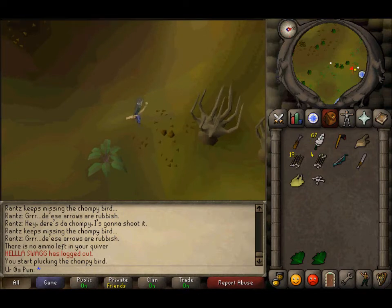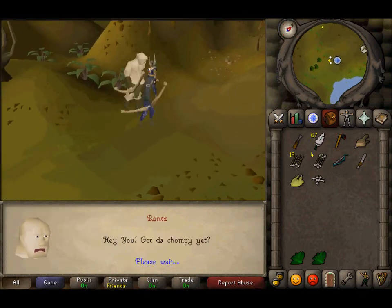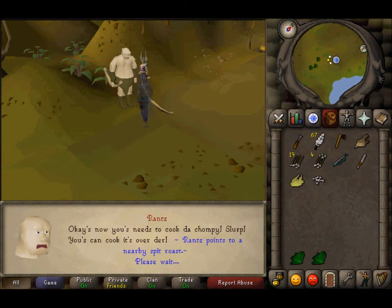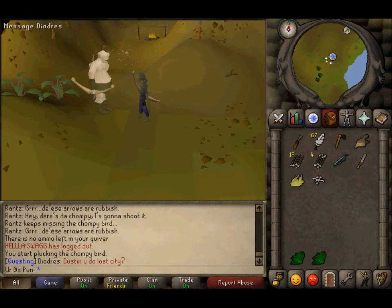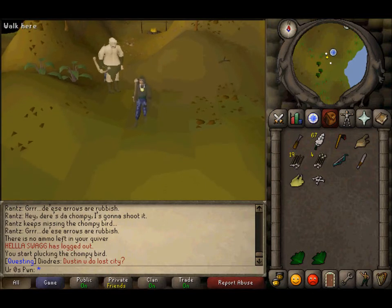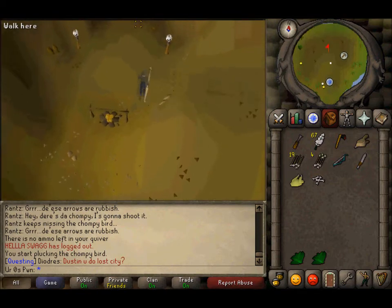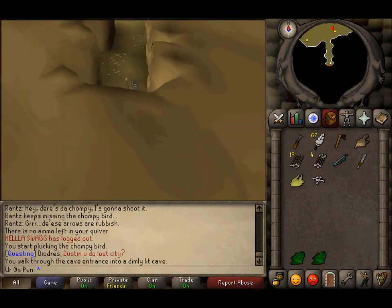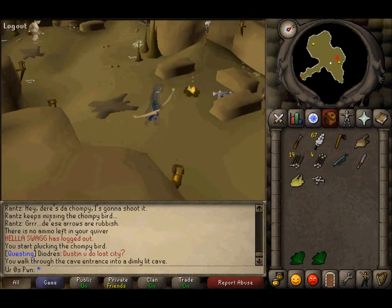Now we want to come back over and talk to Rantz and tell him that we did it — here's your chompy. He wants you to cook it on the nearby spit roast. He also tells you to ask his son for the order. So you want to go find his son, and he's in the cave to the north. The items vary each time, so you just want to talk to them and remember them.